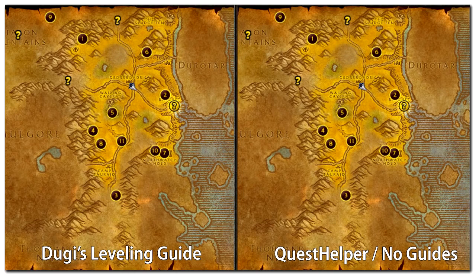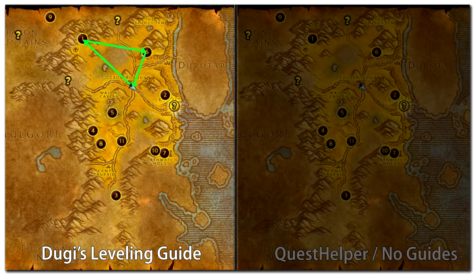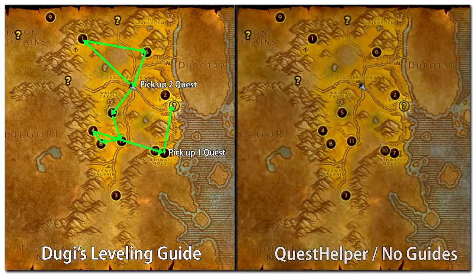Let's compare the route that you would take if you're using a leveling guide versus a possible outcome if you played using quest helper or without a leveling guide. The quest numbers you see here are given randomly by Blizzard quest helper and don't indicate any order. Doogie leveling guide knows that if you complete the quests at the top of the map first, you will be able to turn them in and pick up 2 new follow-up quests at the crossroad village, then combine them with 2 new quests in the questing area on the bottom. Doogie's leveling guide will also guide you to the hidden quest giver at the right hand side of the map to pick up one more easy to complete quest before you leave the area.